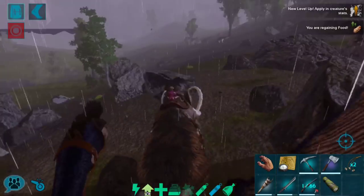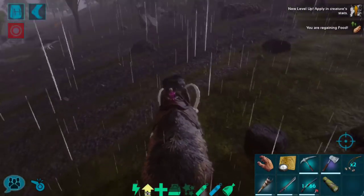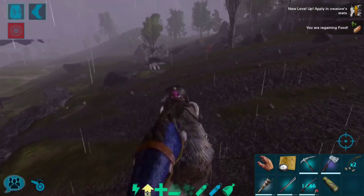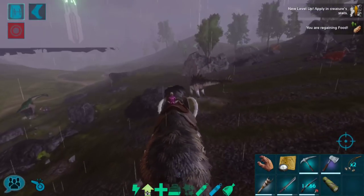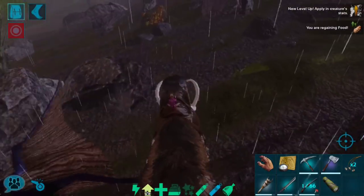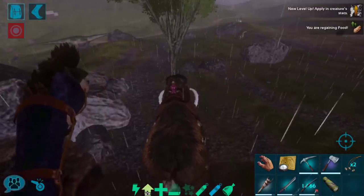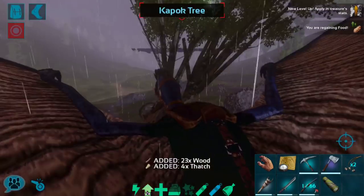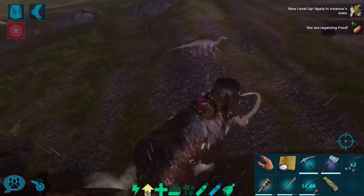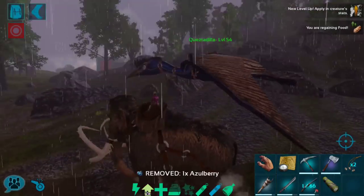I'm really pretty happy that I finally got the mammoth — I've been meaning to tame one pretty much since the series started, and we finally did it. It's going to be useful. We're gonna slowly beat our way back towards the green obelisk. That looks like amber from a distance — it kind of freaked me out. I would love to get more amber; I had to spend quite a bit reviving the quetzal, so I'm a little short compared to where I was a week ago.